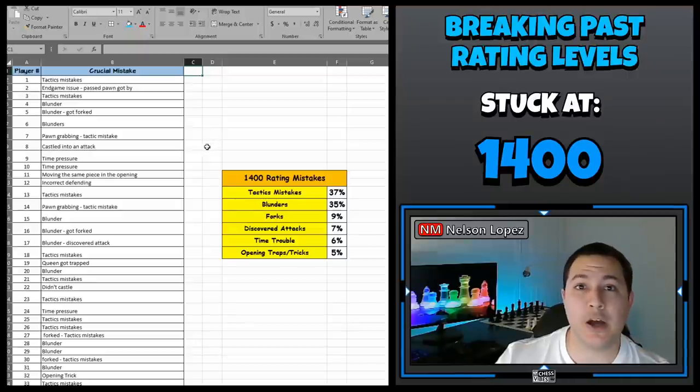Like I usually do for these videos, I analyzed 100 games from players rated right around 1,400 and I added a row in my spreadsheet for each game that I analyzed where I wrote down what the mistake was that cost them the game.